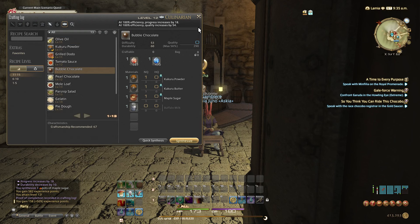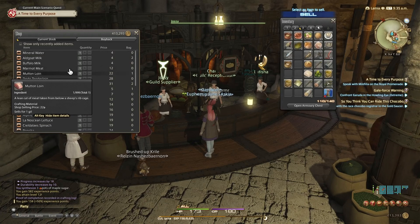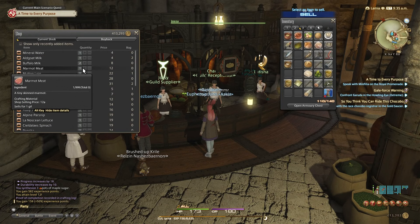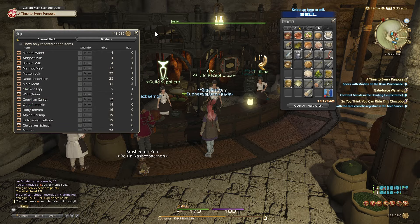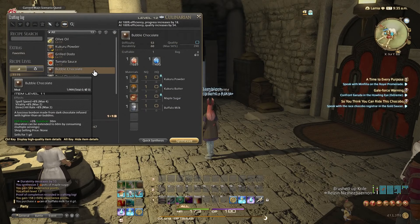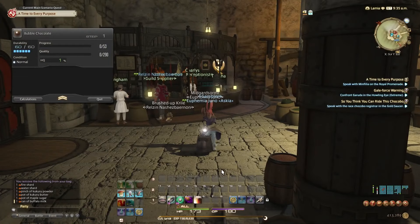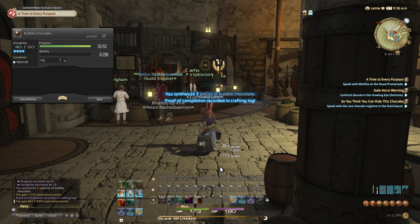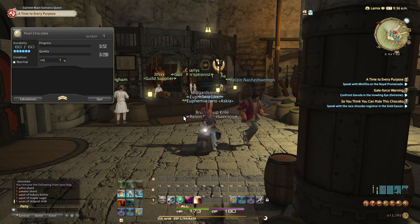Bubble chocolate needs buffalo milk. I thought I had that, but it's the alco milk I bought earlier — I didn't read. Don't forget to read, guys — reading is an essential life skill. Right now I think I can make the pearl chocolate. Make the bubble chocolate — oops, I did the wrong one again. Five. I don't really care about the quality right now, just trying to level up. Now let's do the pearl chocolate kukuru butter — synthesize.